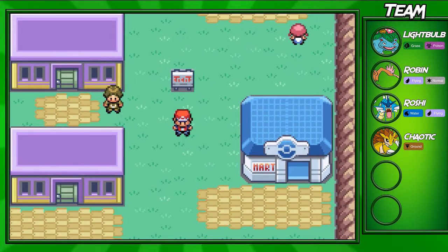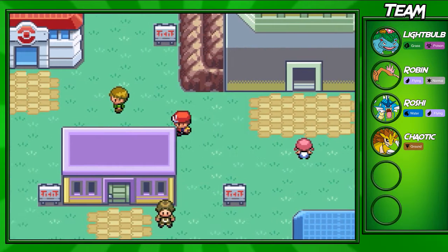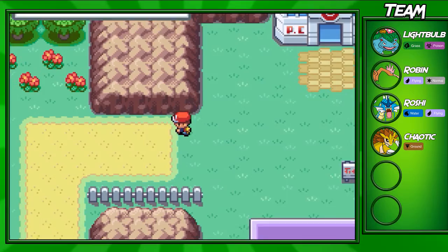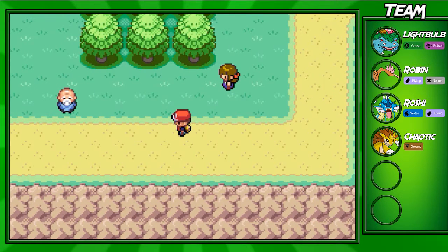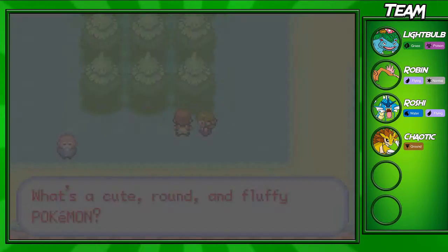Hey guys, welcome back to another Leaf Green walkthrough episode. In this part, we'll be going down the next route and making our way into the next city. Once you go through Lavender Town, which we did last episode, there's not that much to do in that town, so just travel on to the next route. You didn't exactly need to follow me through last episode, but I just wanted to show off everything. The next route is going to have a few trainers and some patches of grass where you can catch a few Pokémon.